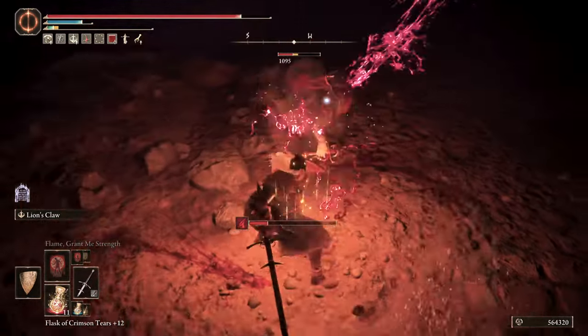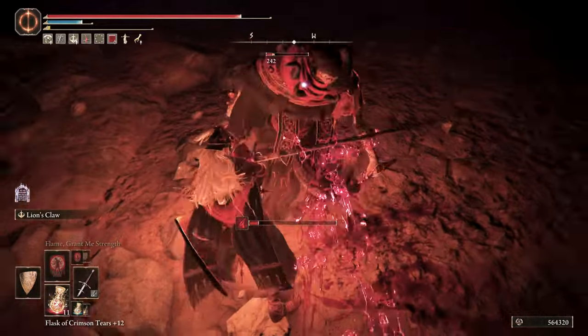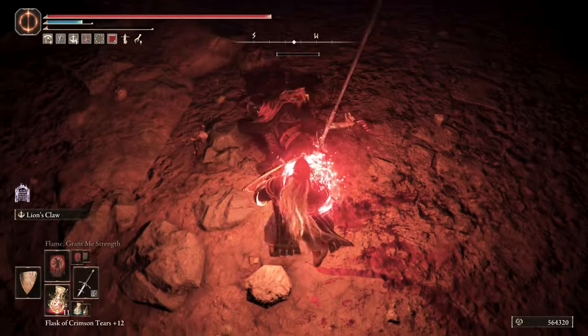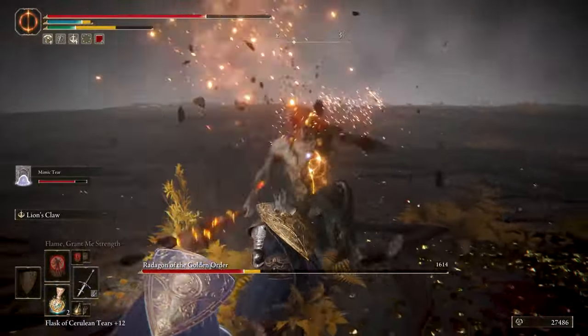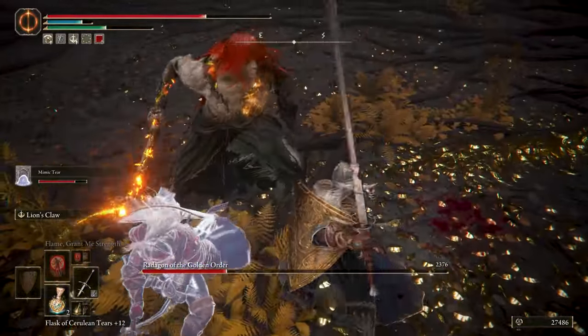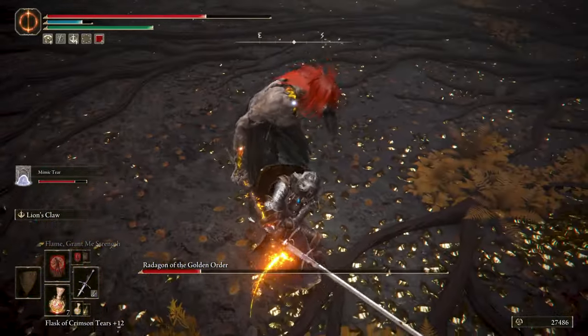Even the normal sword swings will break the enemy's stance, and with each critical attack you will get some health back, reducing the amount of flasks you'll be using. When you're fighting bosses you will two-hand the sword and rely on regular attack combos and your Ash of War to break their stance if possible and do a critical attack. Now let's see how you can achieve this — it's pretty easy.